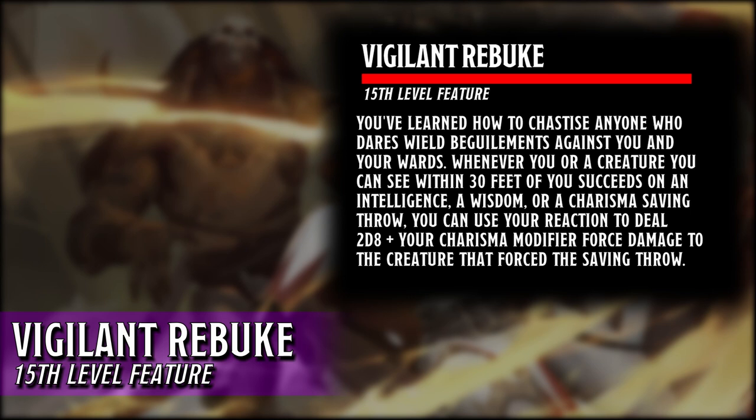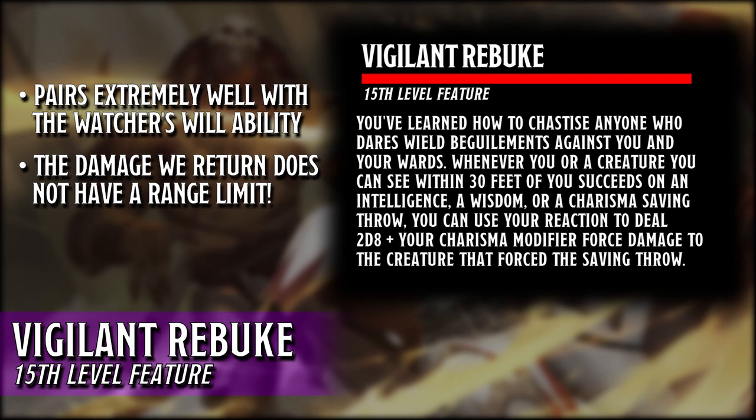Vigilant Rebuke is a variation of the Hellish Rebuke spell with some differences. The major difference comes down to the trigger for each ability. While Hellish Rebuke will trigger solely on the attacks made to us, Vigilant Rebuke will trigger off multiple targets succeeding on their saving throws. This pairs extremely well with our Watcher's Will ability from our Channel Divinity as we can increase our party success rate so we can sling some damage back at the enemy. There is no range limit when it comes to the damage we return back to the enemy, so enemy spellcasters aren't safe in the backline and are further punished when they fail to impose one of their spell effects.